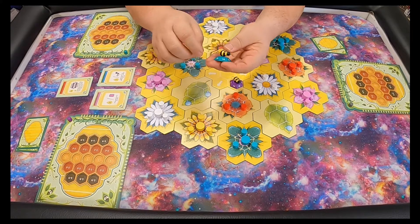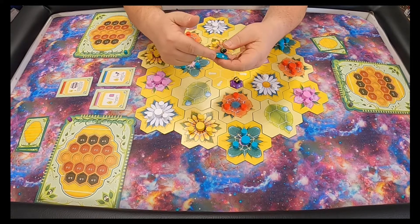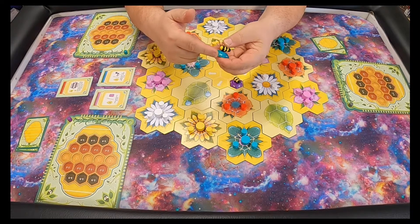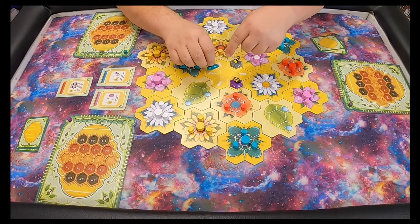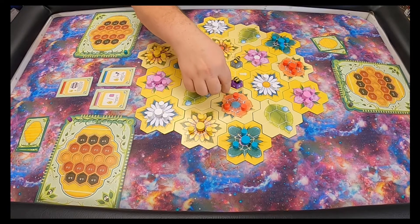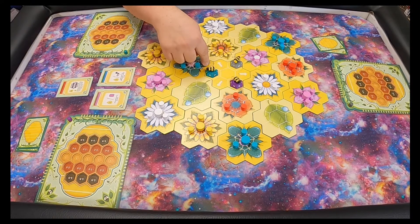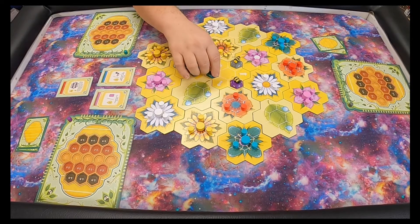The very important part of this game are these — I'm going to call them beeples, bee meeples. You are limited by the movement amounts on these little pieces. You can't move one way at all, you can move one or five spaces one way, two or four spaces another way, or three spaces another way. You also have to move in a straight line.